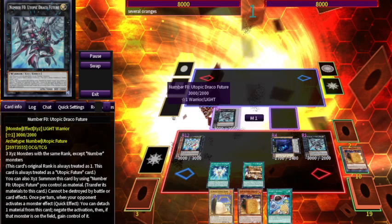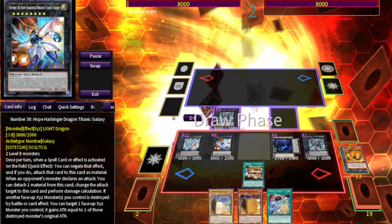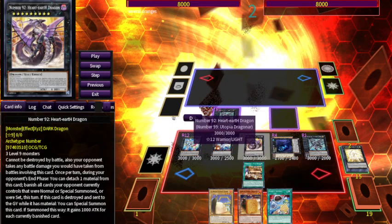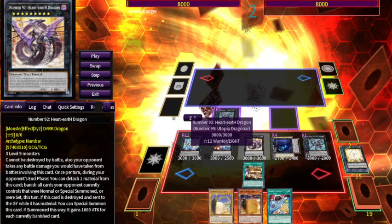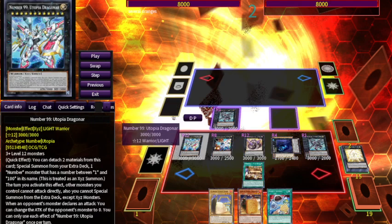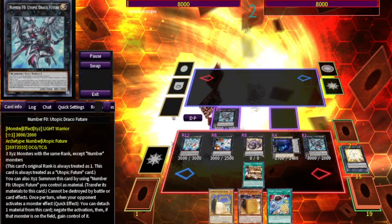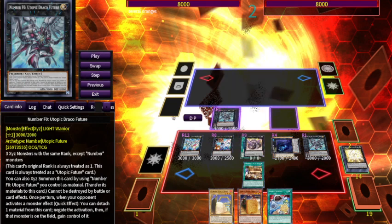You just get to keep adding stuff over and over again. Double Utopic Future can be good for graveyard and hand monster effects, and then Hope Harbinger comes out. I wouldn't run another monster negate because you already have two — that feels extreme. But during the end phase, since this is a quick effect with no phase restriction, at the end of your opponent's turn you can go into Number 92, which attaches from the graveyard, and then whatever your opponent special summoned or normal summoned that turn gets banished.